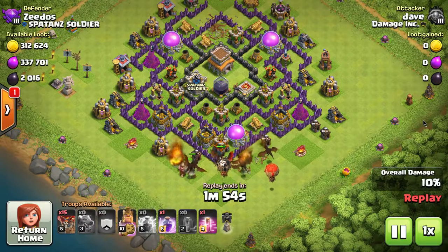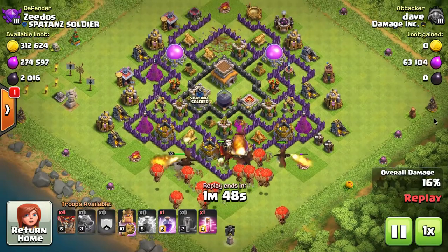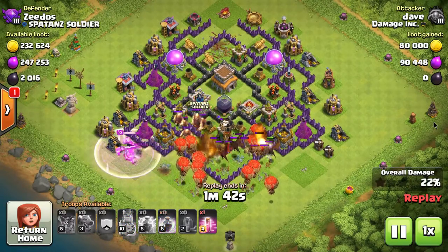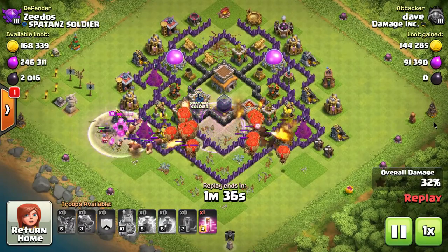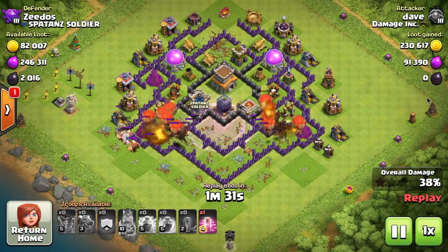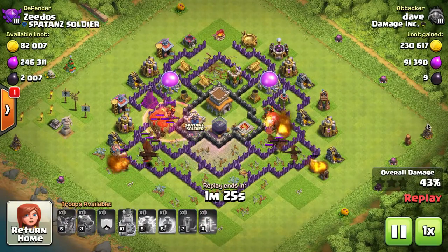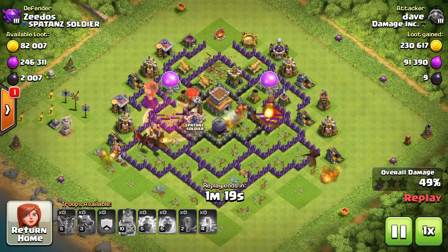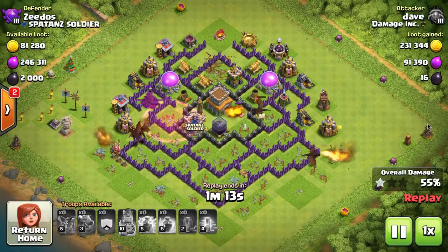Dave is almost a maxed Town Hall 8 and he's experimenting with a mass dragons attack from the bottom, following up with balloons. This is how you want to attack with dragons: let them tank for the balloons, and once they get close to the air defenses, use rage spells for just dragons, or haste and rage spells if there are balloons nearby. Use some kind of spell to push them over the air defenses; after that the dragons can handle it on their own.